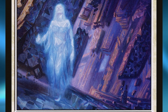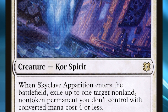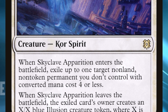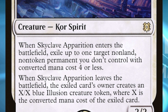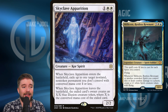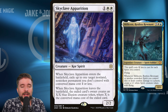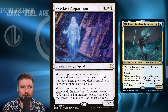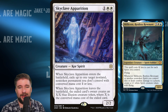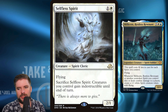Skyclave Apparition is a three mana 2/2 white spirit that ETBs and exiles up to one target non-land, non-token permanent you don't control with CMC four or less. When it leaves, the card's owner creates an X/X token where X was the CMC of the exiled card, but we don't really care about that. If we can ace some permanent they really wanted, we'll give them whatever X/X token they want. Most of our spirits are going to be flying in the air anyway, so this is just removal utility built into a spirit.